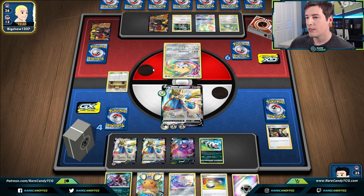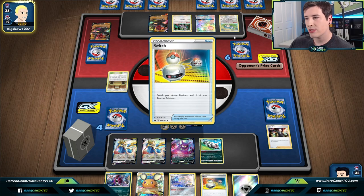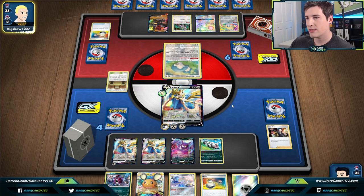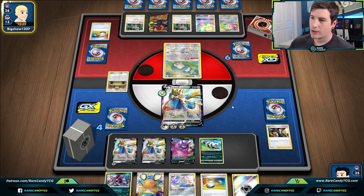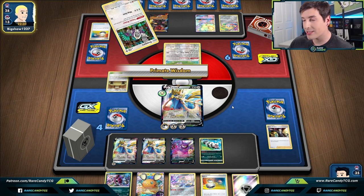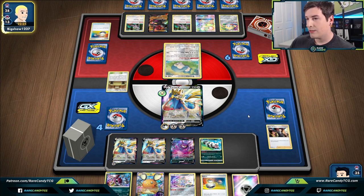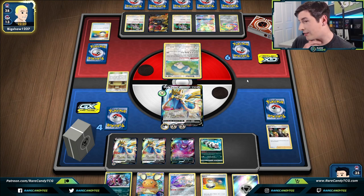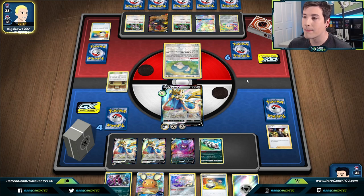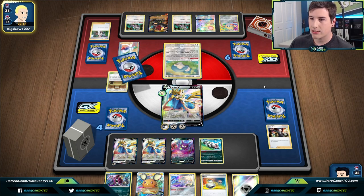There's going to be a Switch, probably just into Snorlax to go for Gormandize. A second Oranguru is actually great — now if we hit the other Boss they won't be able to get a V-Max next turn. If we get this KO I don't know what they're going to do to finish out this game, because at that point we're just a Boss away from a Dedenne to eventually win.